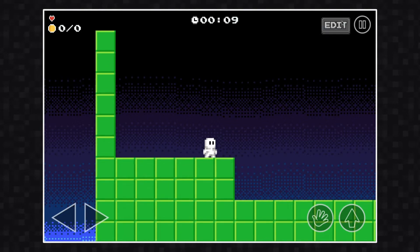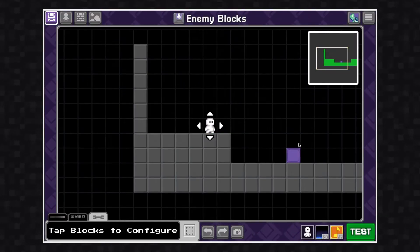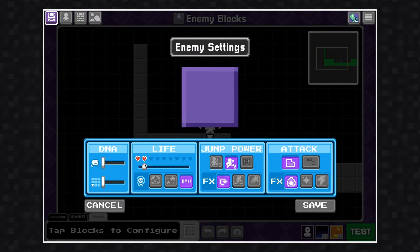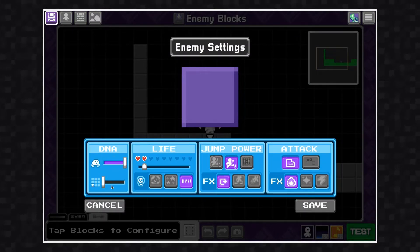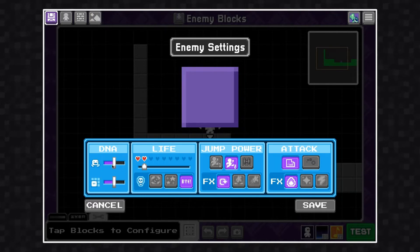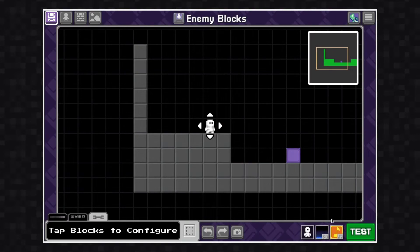Let's make some more changes. I'm going to customize this enemy even further — I'm going to change its speed and its size, as well as give it one more heart. Remember to click Save to keep your changes.